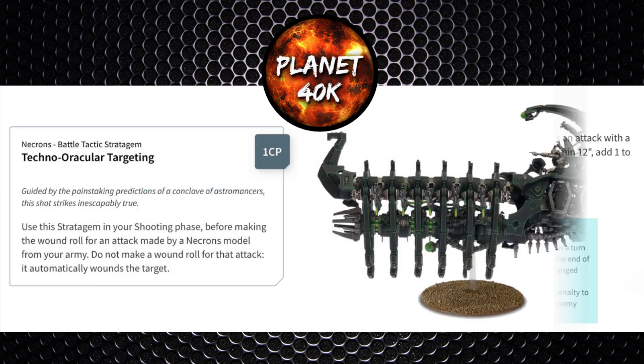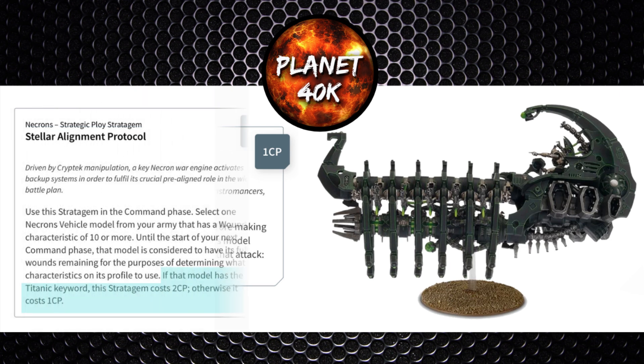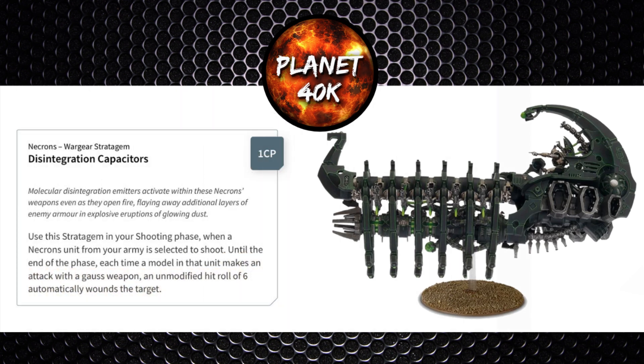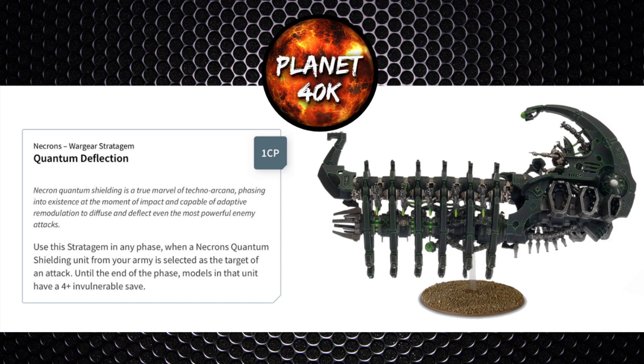On to stratagems: Techno-Oracular Targeting costs 1 CP — once you've succeeded in a roll to hit, don't roll to wound, it auto wounds. It only applies to one dice but can be helpful against tough priority targets. Stellar Alignment for 1 CP — since the arc isn't titanic — allows you to use the highest profile for the wounds remaining, giving you the best ballistic skill possible. Curse of the Phaeron for 1 CP: when the arc is destroyed, it auto explodes rather than requiring a roll, so if swamped in combat you can dish out D3 mortal wounds to everyone within 6 inches. Disintegration Capacitors for 1 CP in the shooting phase grants all Gauss Flayer shots that hit on sixes to auto wound. Finally, Quantum Deflection for 1 CP gives your Doomsday Arc a 4+ invulnerable save rather than the standard 5+.